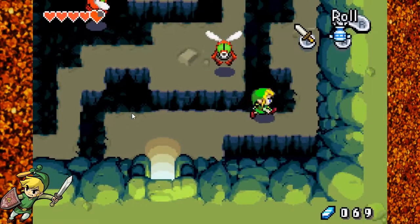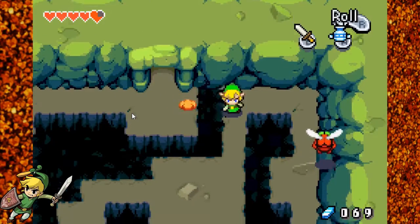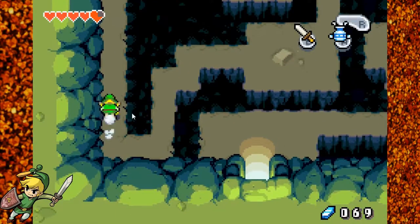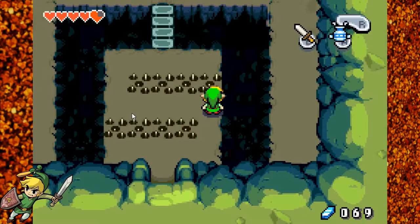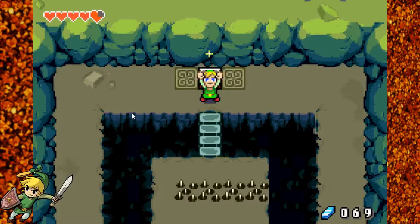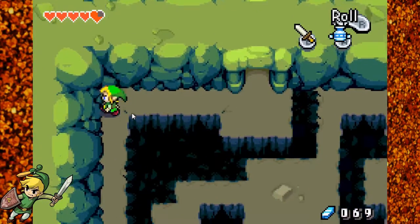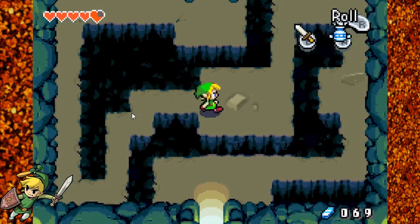As a Minish she can't walk over the rougher part of the ground — you can only walk on the smooth part. I forget what was in here — I think it was a chest with something in it. Yes — a blue Kinstone piece. I forget where you can find certain Kinstone pieces. The green ones you can find in grass, and I guess the blue ones and the red ones you find in treasure chests.